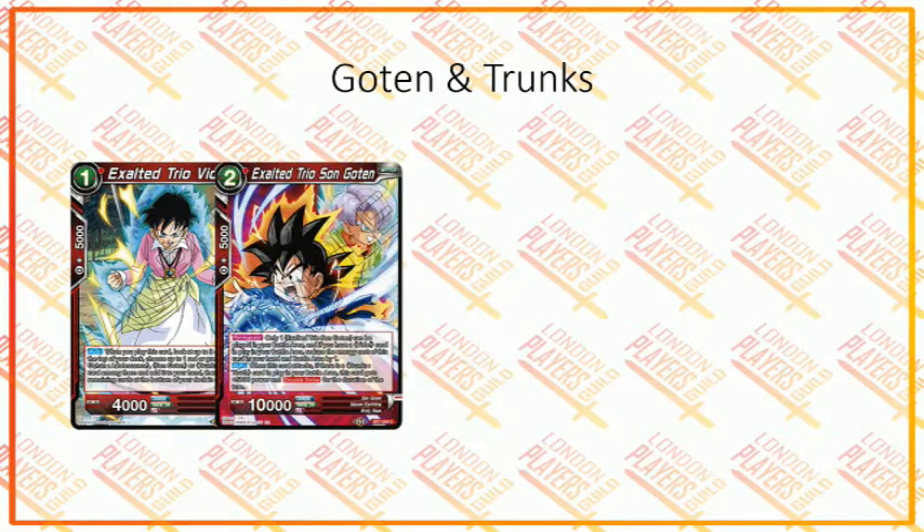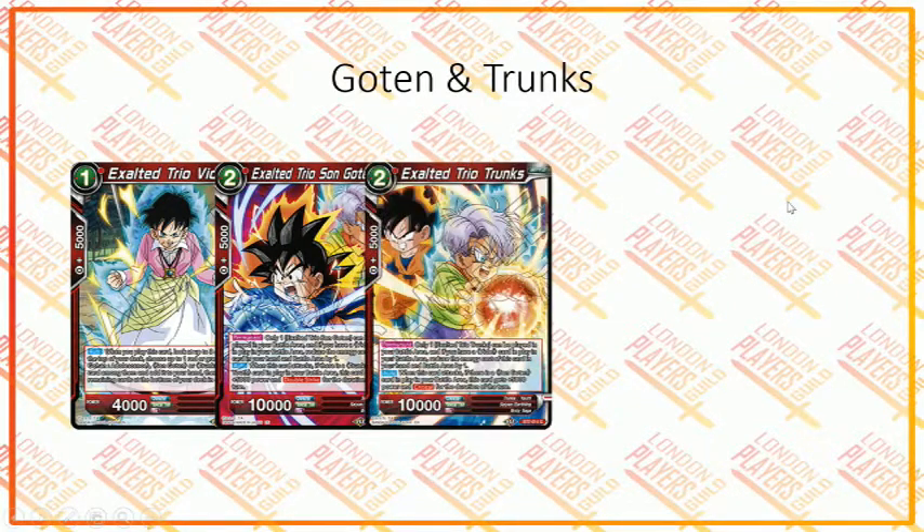We also have Exalted Trio Son Goten. You can have only one Exalted Trio Son Goten in your battle area. If you have Videl in your battle area, you reduce the cost of this card by one — making it a 1-drop 10k card. When this card attacks, if you have Trunks Youth in your battle area, he becomes a 15k double strike for the duration of the turn. Trunks works the same way but gets critical instead. They've done this before — if you have Goten, Trunks becomes critical; if you have Trunks, Goten becomes double strike. It's an interesting interaction between those two.